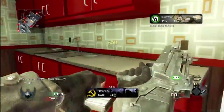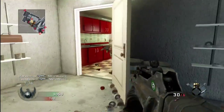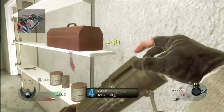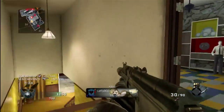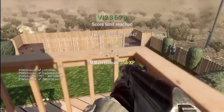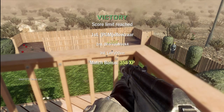Most people that play free-for-all are subpar, and none of them use counters. They're all using RC cars, Care Packages, Napalms, and Mortar Teams. I am using the FAMAS because it's one of my favorite guns. As I call in my Attack Dogs, this game is very quickly coming to an end. My final score is 30-3 on Nuketown, 3 minutes 12 seconds. Hope you enjoyed and see you next time.